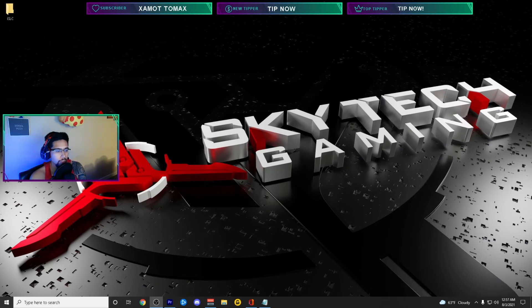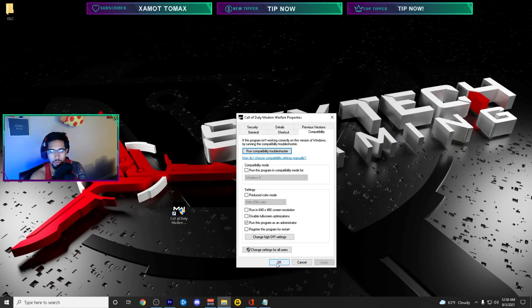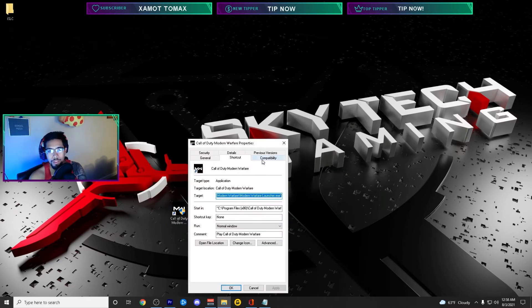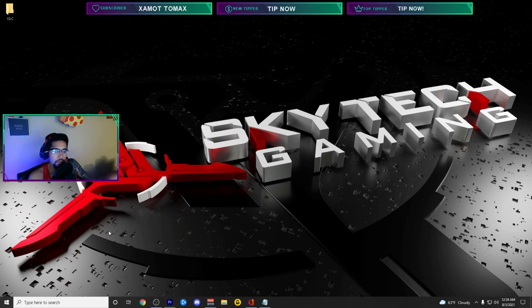Also, right-click ModernWarfare.exe, go to Properties, Compatibility tab, and check 'Run this program as administrator,' then Apply and OK. If your computer struggles, also check 'Disable full screen optimizations,' then go to 'Change high DPI settings,' check 'Override high DPI scaling behavior,' click OK, Apply, OK. This will help a lot of people with bad systems. I believe it's less of a necessity if you're running DirectX 12 — it was more of a DirectX 11 or older Windows issue.